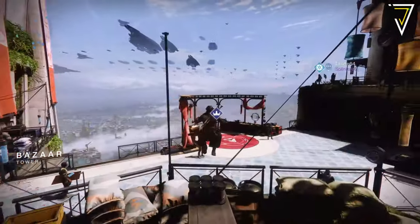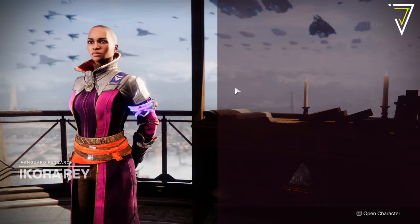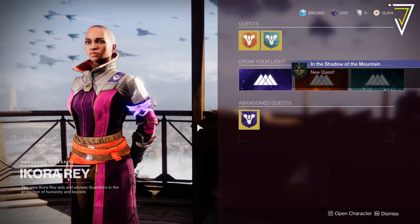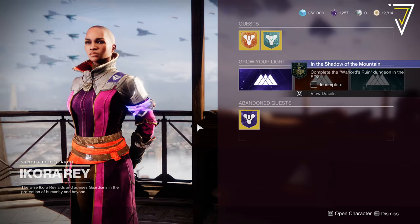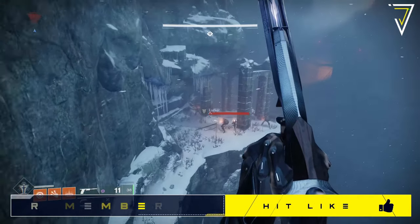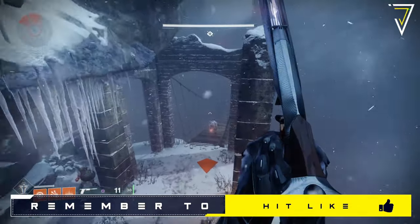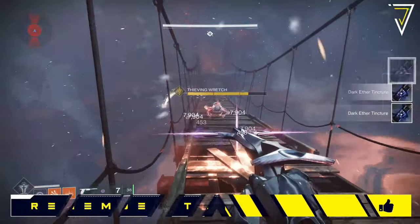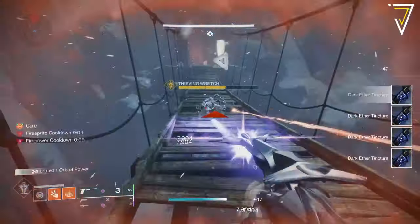Before even getting your hands on this exotic, you'll need to pick up a quest from Ikora over in the Tower called 'In the Shadow of the Mountain.' This quest has nine parts, can be very time consuming, and is absolutely critical to even getting the catalyst. That said, it does create incentive to rerun the dungeon — not just to earn the exotic itself, but to work your way through the quest.